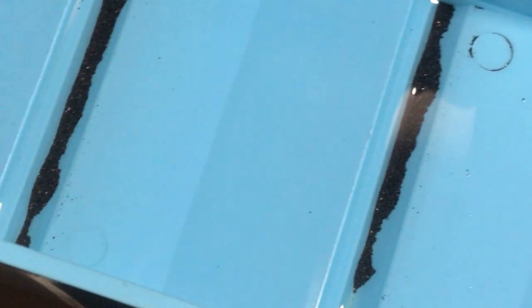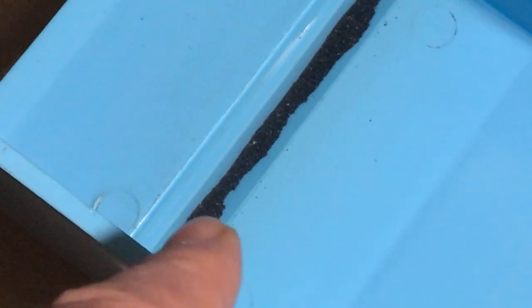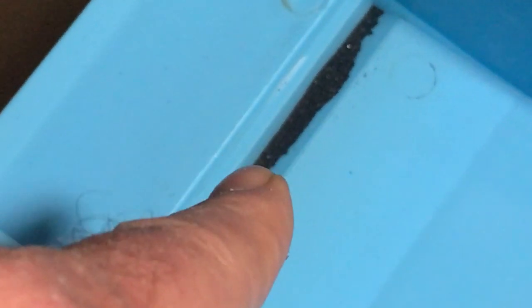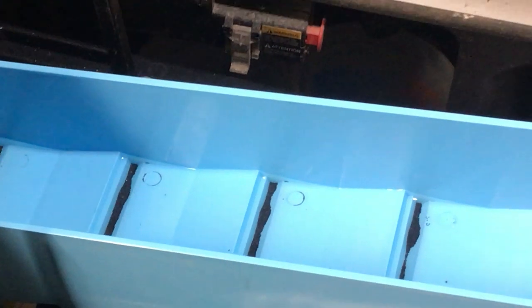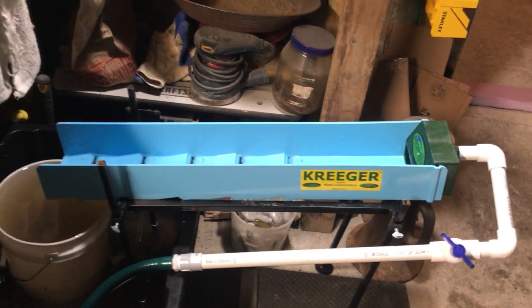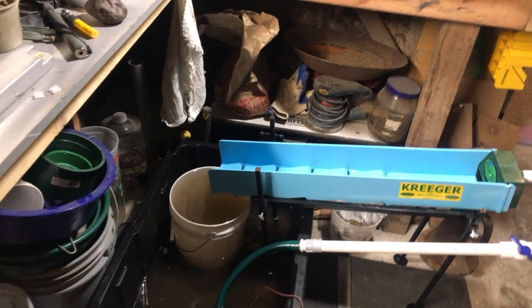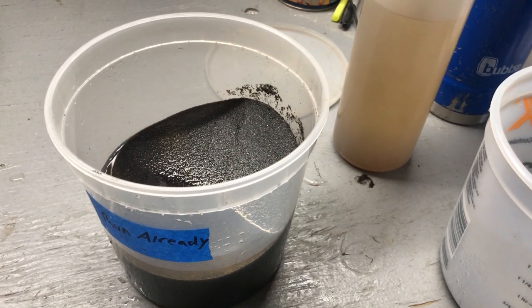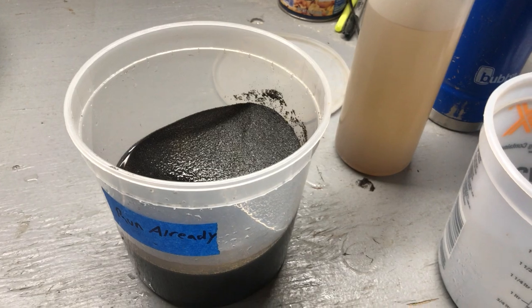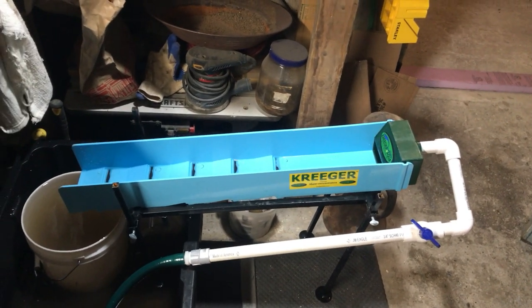Predominantly most of the gold will be in the first riffle, but the first two — you can see pieces down in here too. One right there, one right there, one right there, another one there. Nothing keeps everything, so that's why you run it here, let the stuff drop in the bucket and run it a second time, and that's what I've done. That's been run twice, and I'm keeping it because I'll run it again, like in the wintertime. But anyway, let me do what I do — get this disconnected and cleaned out and panned back, and I'll show you what's in it.